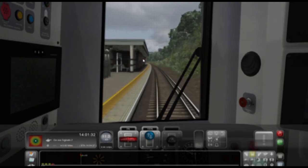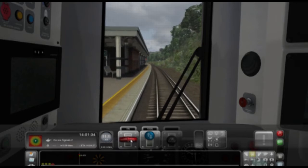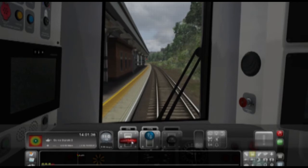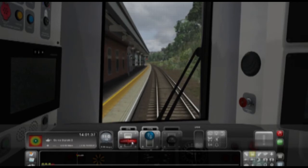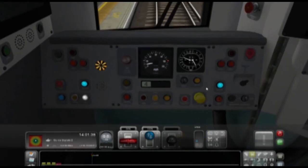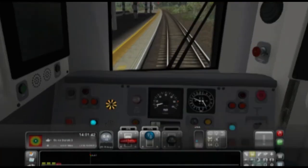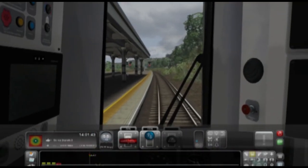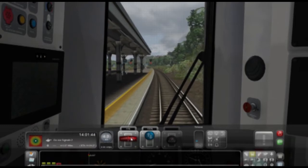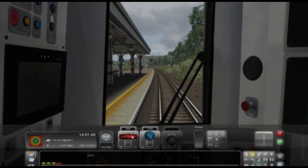We're coming up to a red light so I'll keep it at this speed. We can go 40 but there's a red light, so we're going to have to stop — there must be another train coming from the opposite direction. You can also do everything via these controls but I find this way easier. I stopped a bit too early there.